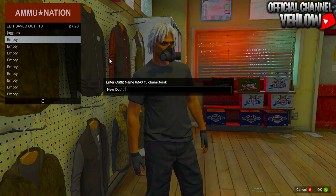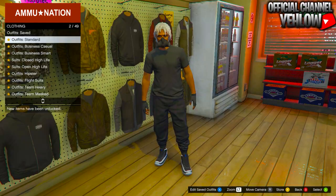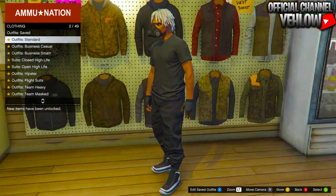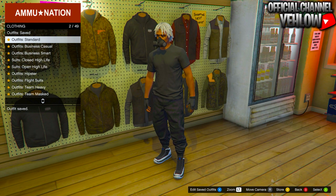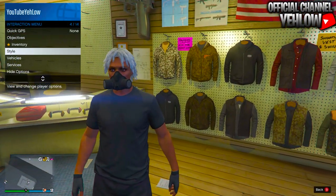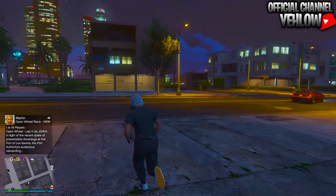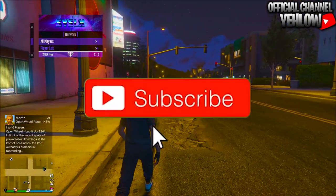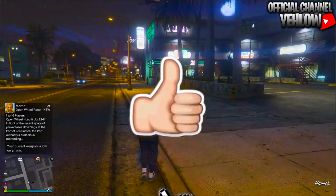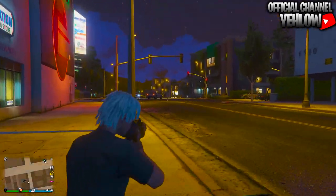From here, go ahead and save the outfit. You can change the top and accessories, but you cannot change the pants — otherwise you won't have black joggers. You also cannot change the shoes; the shoes you picked are the shoes you get. If you go to saved outfits, you can equip it and confirm you have the black joggers. That's going to do it for today's video — drop a like, subscribe with post notifications on, and I'll see y'all in the next one.